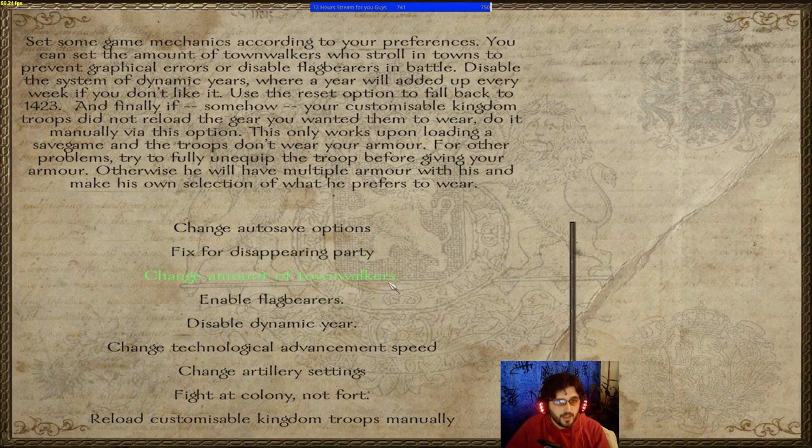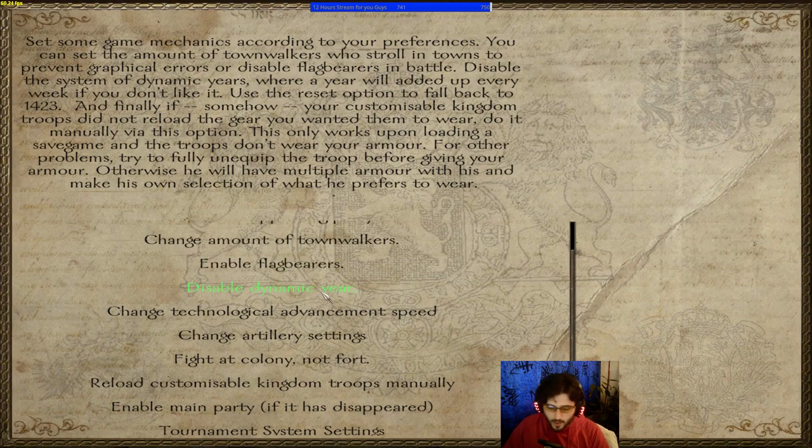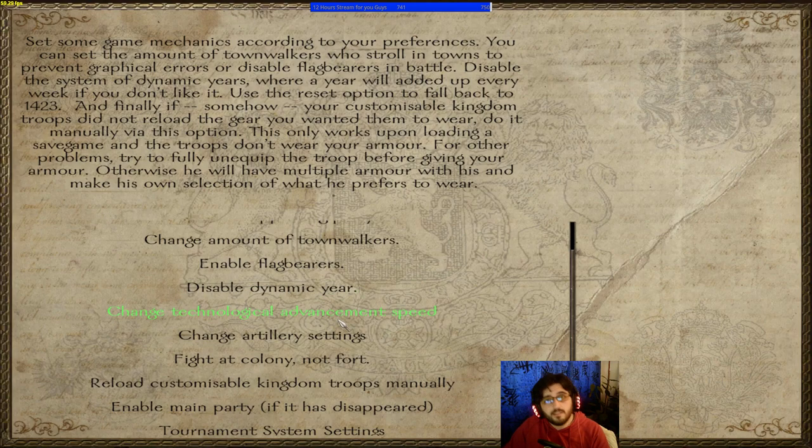Enable flag bearers — I keep this off because they don't fight and will just die. Disable dynamic year: in this game you start before the 16th century and each passing day adds a year, until you reach 1695 where the calendar slows to normal.